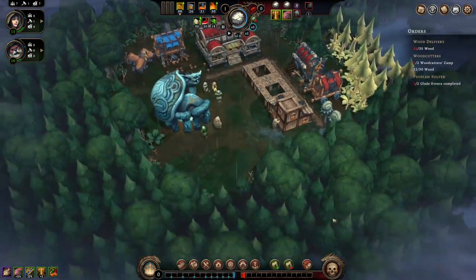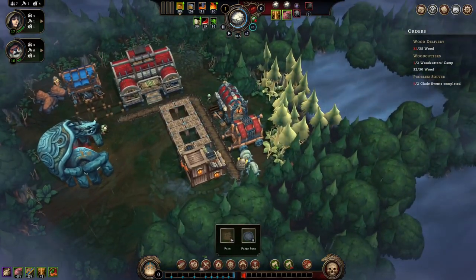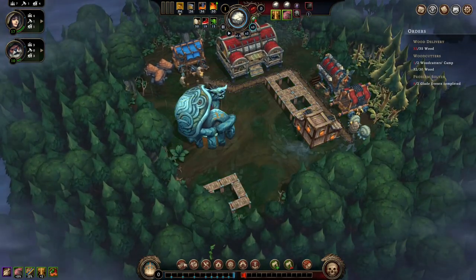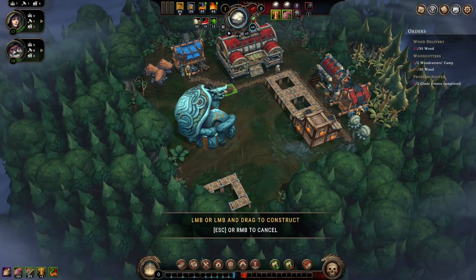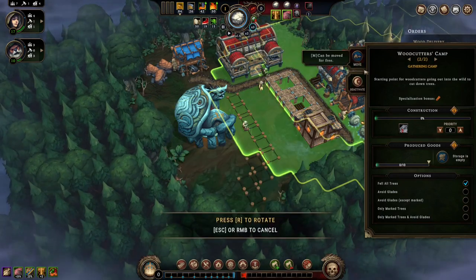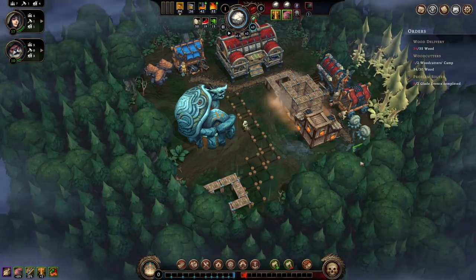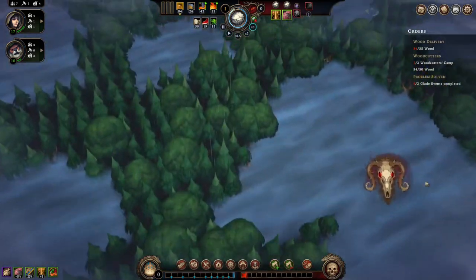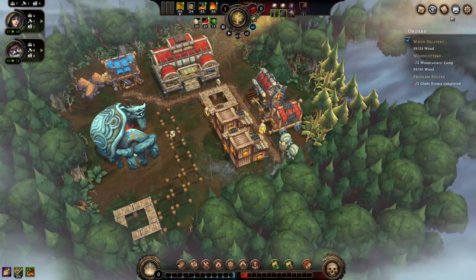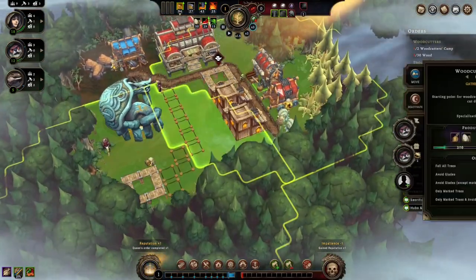Cool — we'll do another woodcutter's camp right here, make the path to it. Make this slightly higher priority so we can get some more people joining. We've got wood delivery and two more folks here, and we have some lizards joining us.